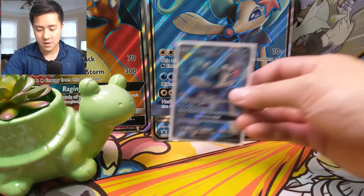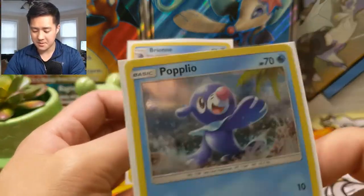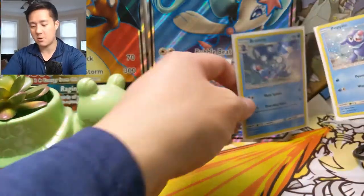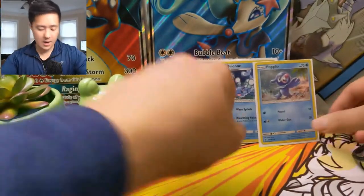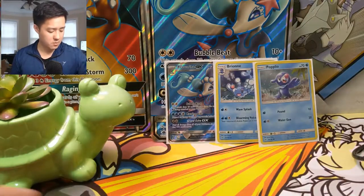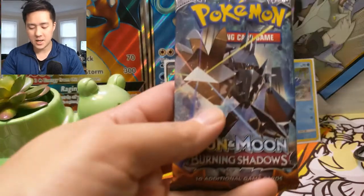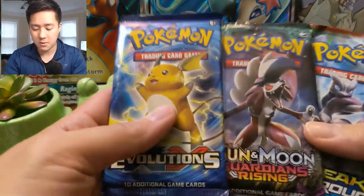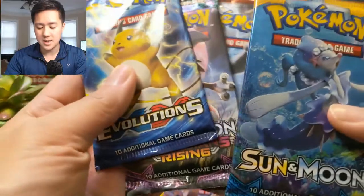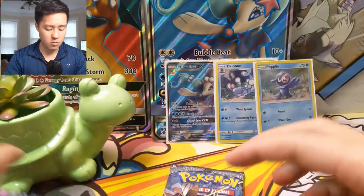So we got the box — we have our Primarina GX, very nice, as well as the Brionne and Popplio. Popplio is just really cute. The only thing I'm not crazy about is the warping, but I like how they give you the whole evolutionary line. The GX one is the most important one. As always we got an extra Burning Shadows pack, and we have Guardians Rising, Evolutions, Breakthrough, Steam Siege, Sun and Moon, and Guardians Rising again. We'll go in this order right here.